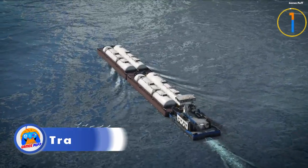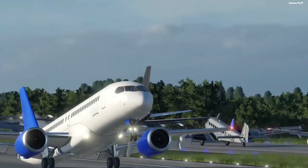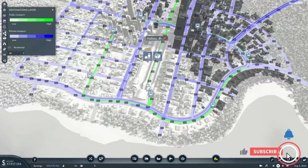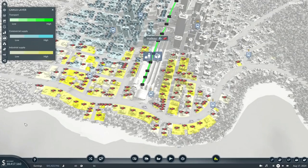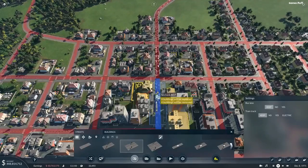Number 1: We have Transport Fever 2. When it comes to traditional transport simulators, Transport Fever 2 is the gold standard. To move people and commodities where they need to go, you'll develop and extend a vast transportation network using trains, buses, planes, and ships — all with the help of simple building tools.